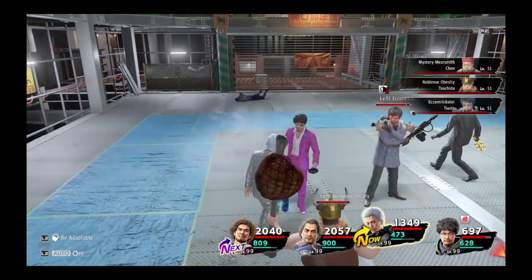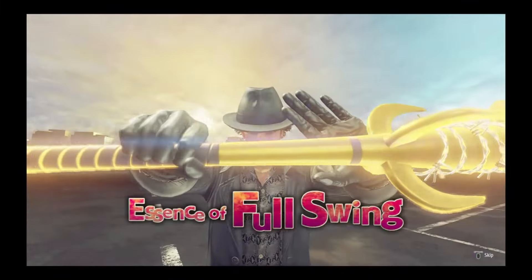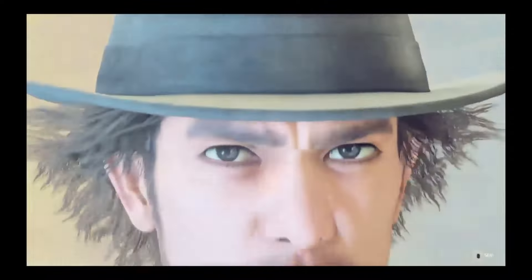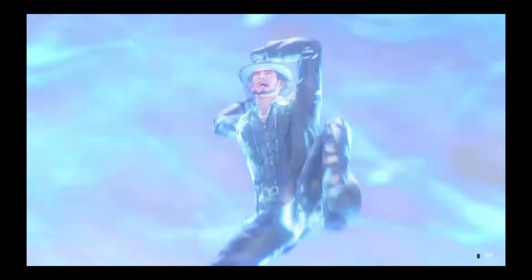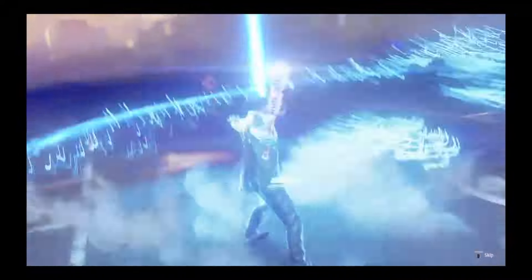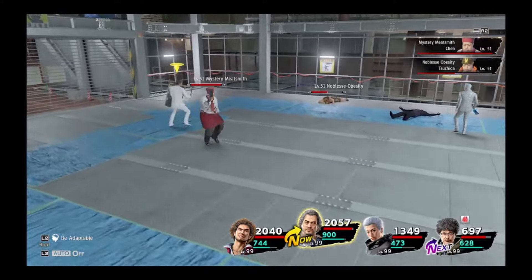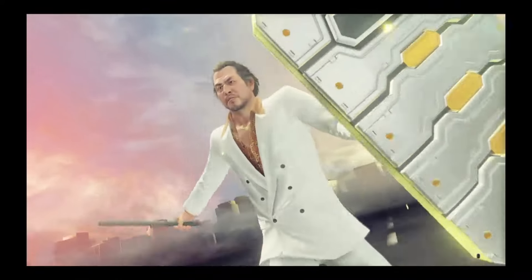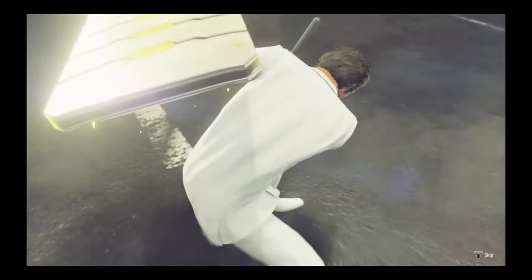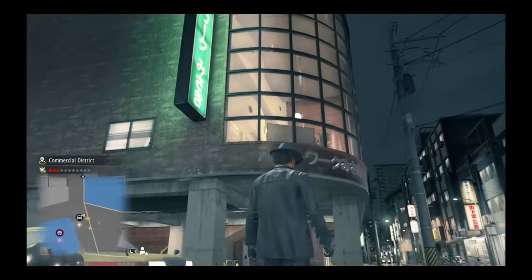The jobs that need to be used by everyone up to a certain rank include, for the male party members, the fortune teller in order to get Soul Tether and Fulminating Forecast, the foreman for Megaton Throw, and the host for Ice Spreader. For the female party members, the jobs are idol for Magical Voice, hostess for Ice Spreader, and night queen for Candle Rush. The reasoning is that these are all of the universal elemental attack skills, universal revive skill for the males, and universal healing skill for the females — handy to have on everyone when you might really need them outside of their usual roles. You change your jobs at Hello Work, located in the center of southern Ichincho.